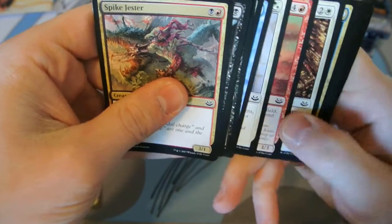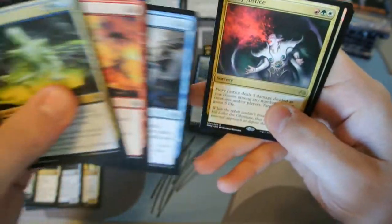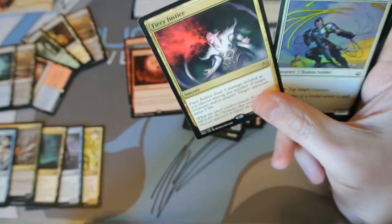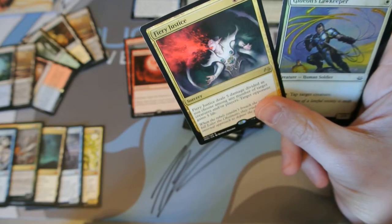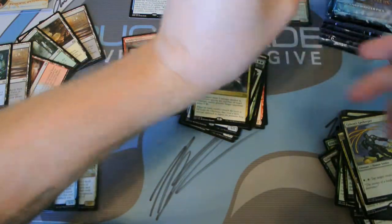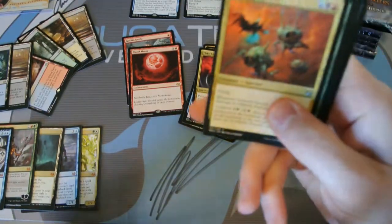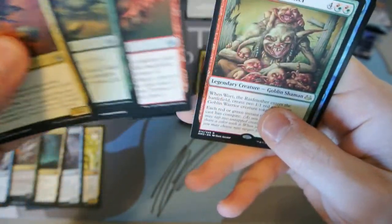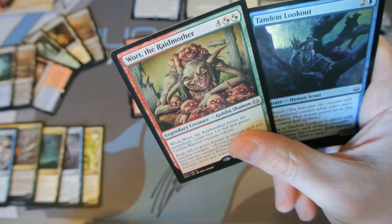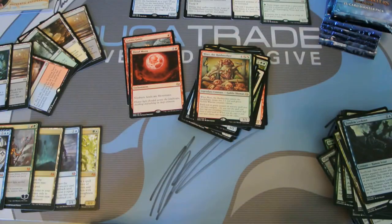No Foil Lily in this one. Fiery Justice — ugh. Gideon's Lawkeeper. It's not looking good. Thank God for the three fetchlands to at least give us some value. This is beginning to hurt — hurt the wallet. It's hurting the wallet and other things.